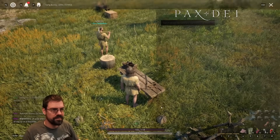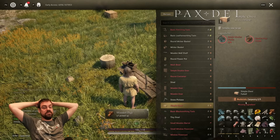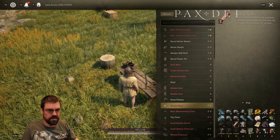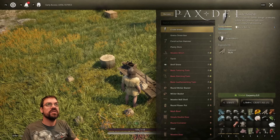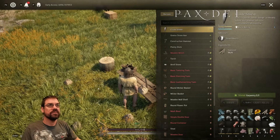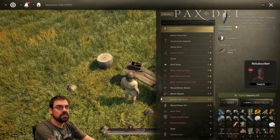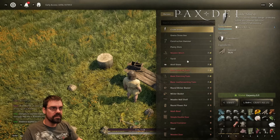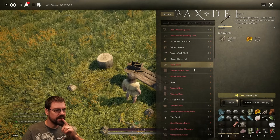Thank you. Let me put this on the ground. Simple chest. We're in the map, are we? We are currently on the Marie continent, and we're in the Wit area, which is on the south. I'm trying to think what would be the best... For the blacksmithing tools, we're going to need to build...